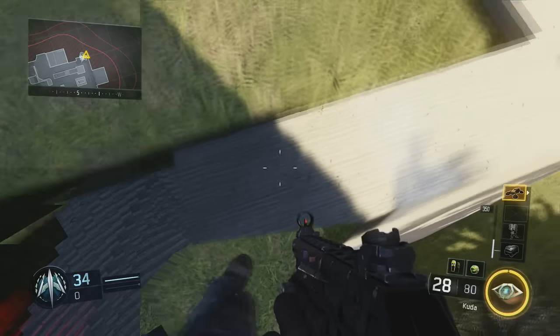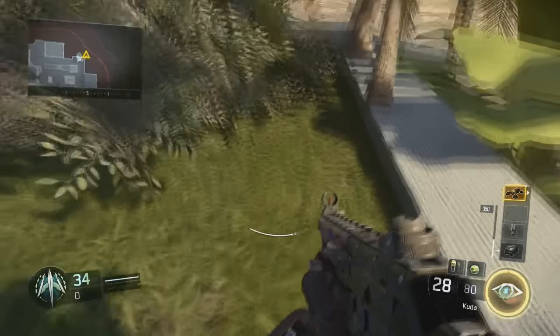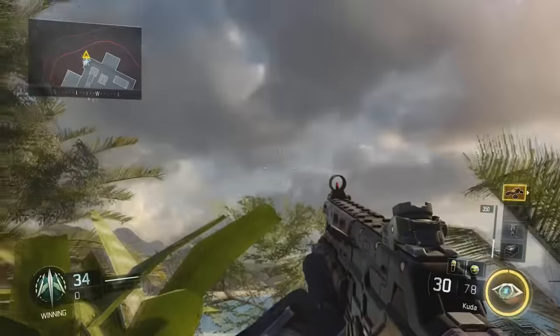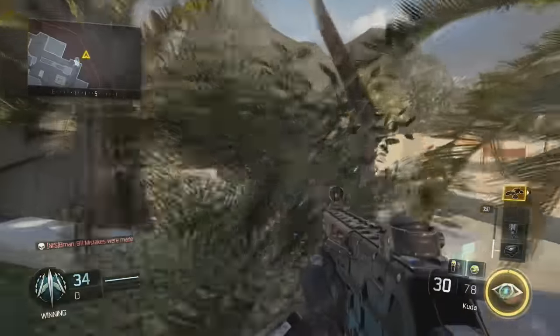Once you're in this wall, all you have to do is jump and it'll push you completely outside of the map. It's so awesome being out here because this is stuff outside the map that you'll never get to see otherwise.